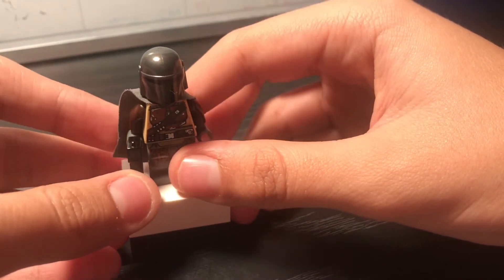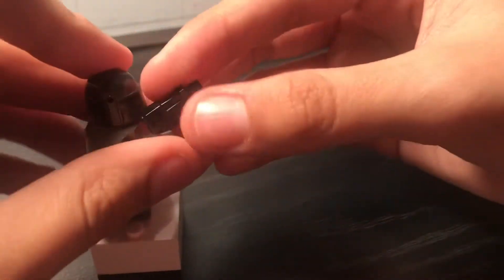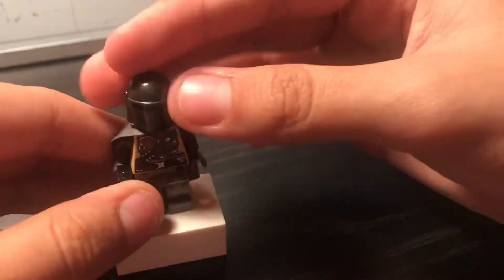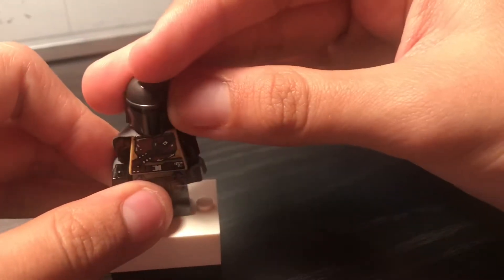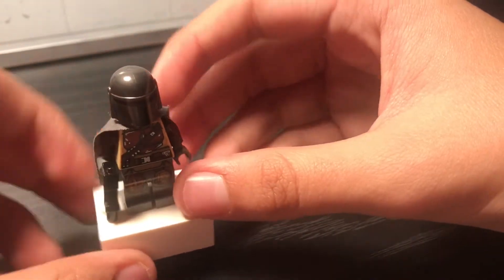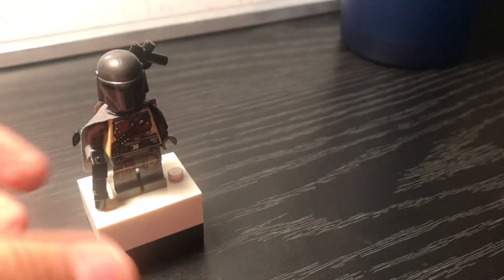The only thing I changed about him is his blaster — I gave him a pistol which looks like a blaster. If you want to get this main figure, get him in the Razor Crest or the AT-ST set. Here he is with his rifle on his back; I connected it with two pieces and I think his rifle looks just like it does in the show.